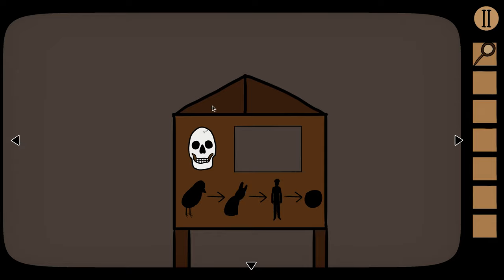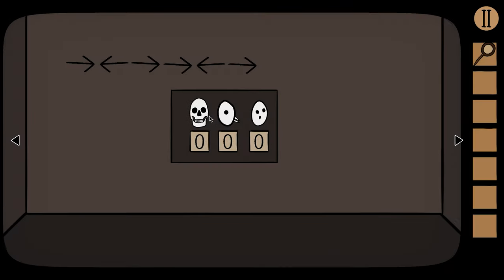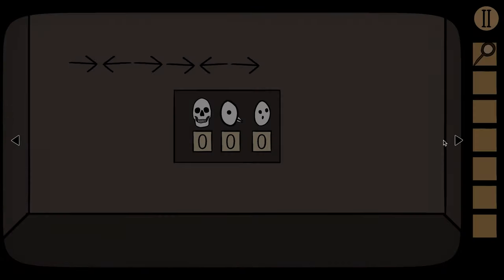Grab ourselves from out of there, then feed ourselves to Drainus, and then put our skull in the slot. This is where the magnifying glass comes in — you'll notice a little scratch on each skull. Use the magnifying glass to reveal numbers: the human skull is six, the bird skull is two, and the rabbit skull is nine. Take those numbers and put them into the safe: six, two, and nine.